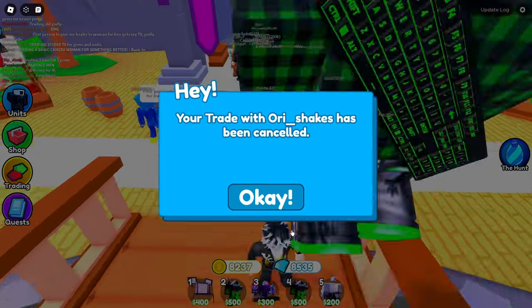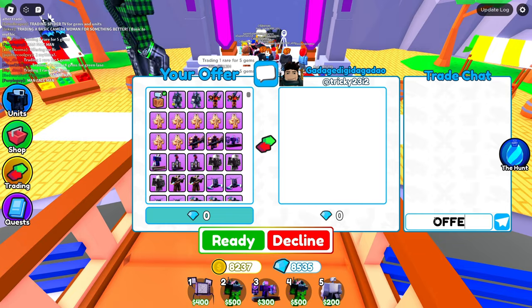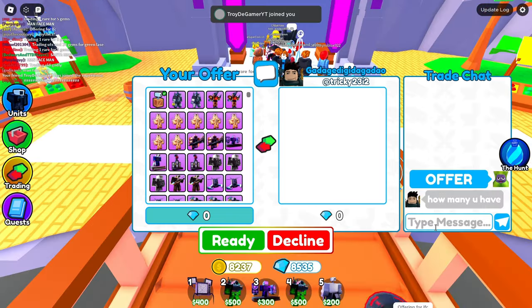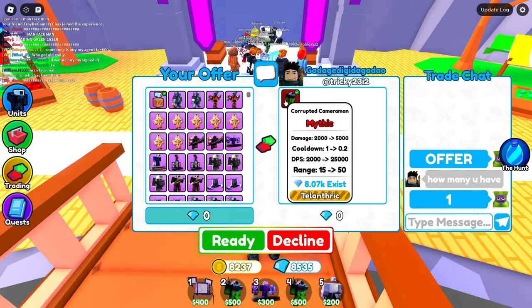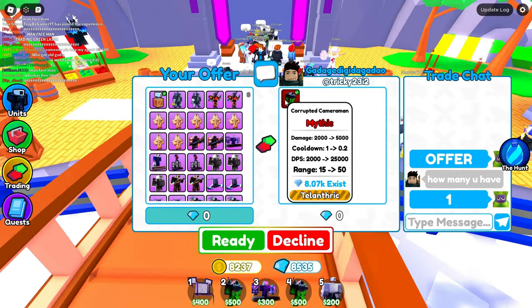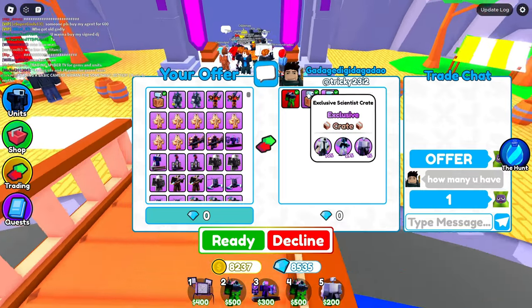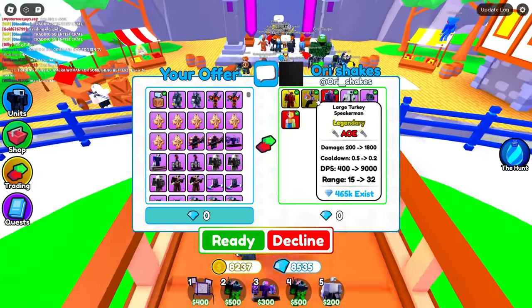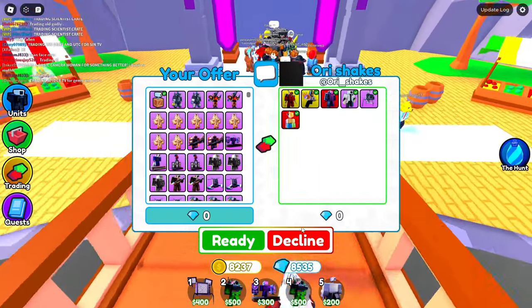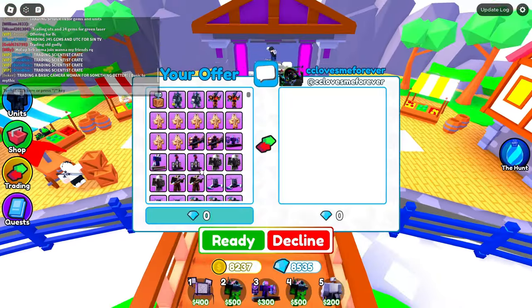Next trade — I put down the Scientist Crate and say offer. This guy puts 'Corrupted Cameraman' in chat for one Scientist Crate — I think he's just flexing. I don't think he's actually giving me a Corrupted, so I decline. He trades me back adding some mythics and legendaries, but still not worth the Scientist Crate, so I move on.